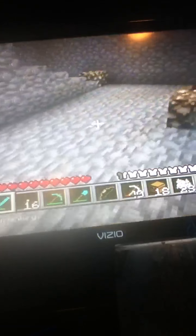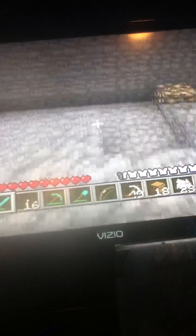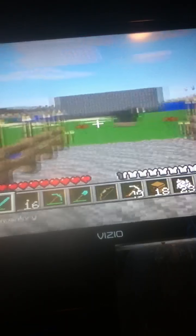Major upgrades: we're adding Creative Mode, Hunger Bar, and Sprint. In case you guys don't know what Creative Mode is, it's where you have unlimited resources and you can never die. And the Hunger Bar is where you have to eat — you'll go down to one and a half hearts, it'll damage one heart, and you'll be like, oh no, I need to eat. That's what I'm excited about.